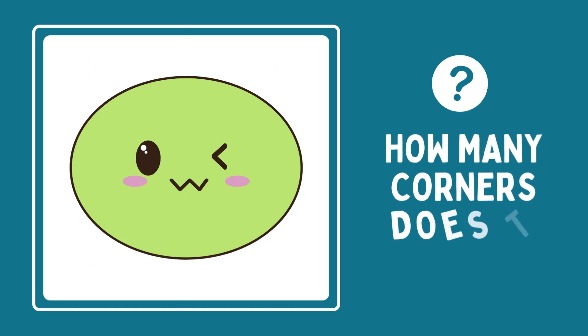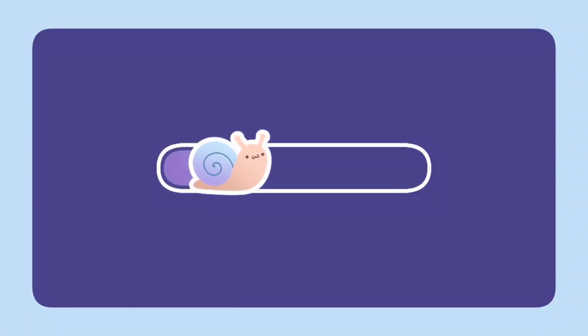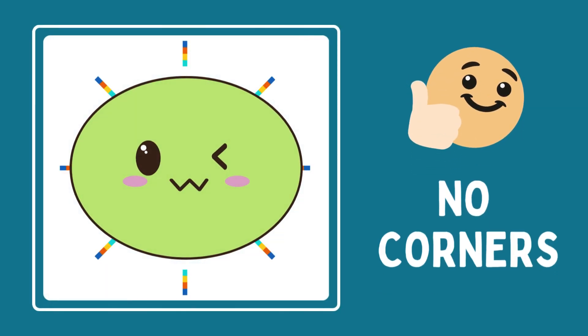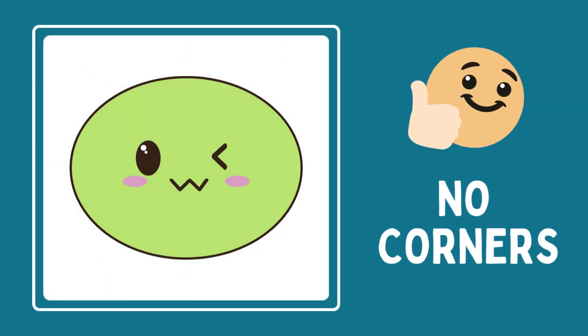Here comes another shape. How many corners does this shape have? Can you count them? Your time starts now. Get ready, go! That's right! An oval shape does not have any corners. It's all smooth and round.